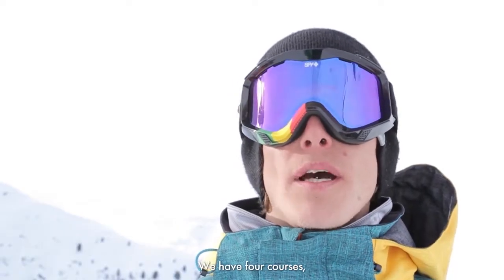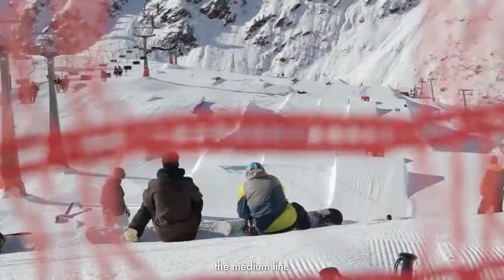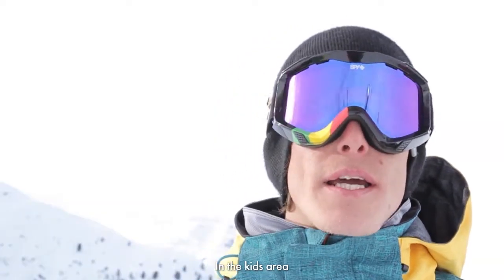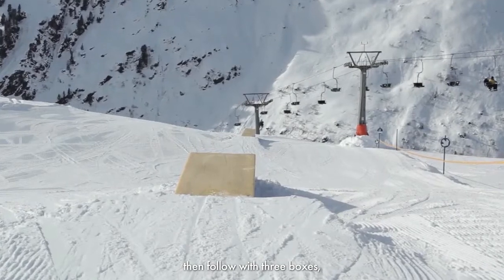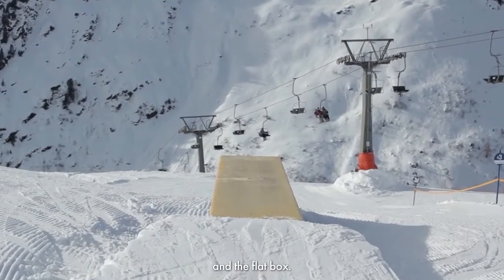Setup soweit fertig, wir haben vier Bereiche. Es gibt einmal die Kids Area, es gibt die Beginner Line, Medium Line und die Pro Line. In der Kids Area da gibt es einen Brave Run am Anfang, danach haben wir noch drei Boxen: Rainbow, Up, Down und Flat Box.